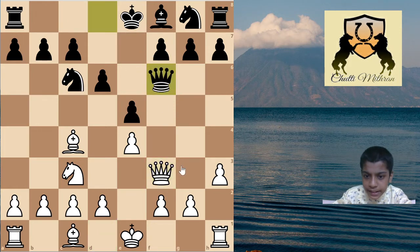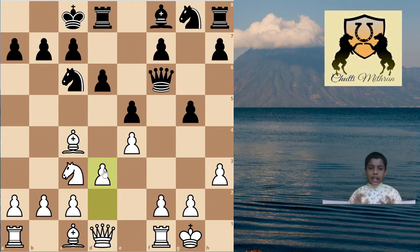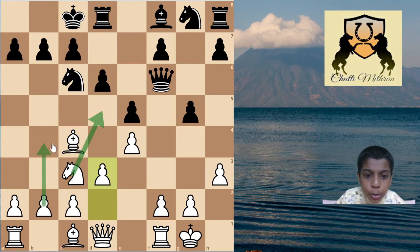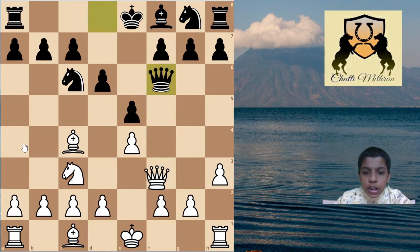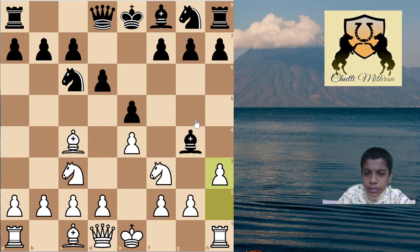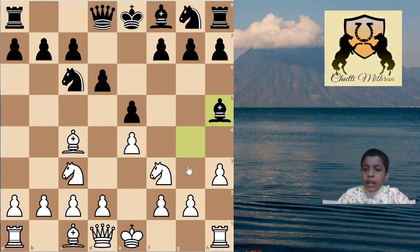I will cover bishop takes f3 first. After queen takes f3, queen f6, queen d1, and after castles, g5 and d3 - this gives an advantage for white because white can play knight to d5 and push pawns with b4 and a4. This leads to a violent position, but white definitely has the advantage.